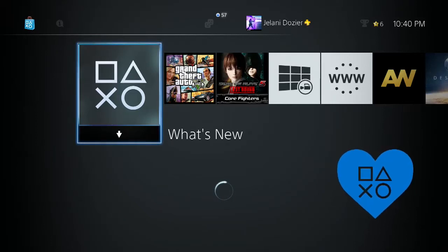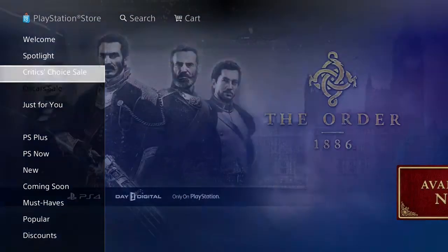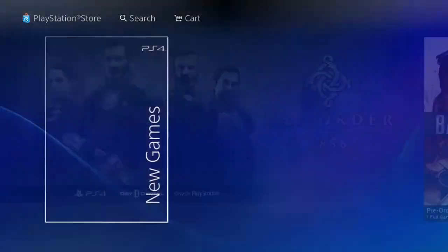What's up today, it's your Pistol. I'm going to show you guys how to preload a game that you downloaded on the PS4 so it can be ready at release. What you need to do is go up, go to store, and go right to the game. I usually go down to coming soon, which is easier.